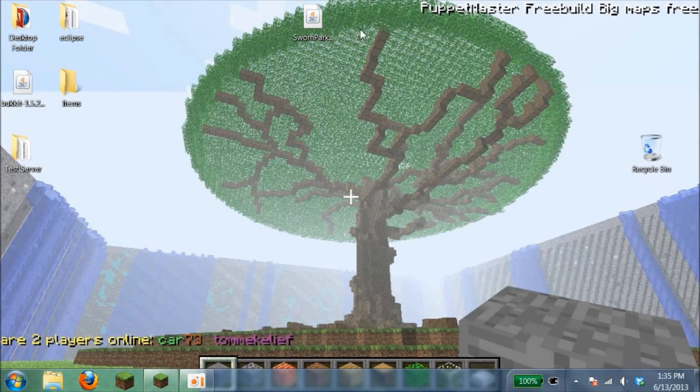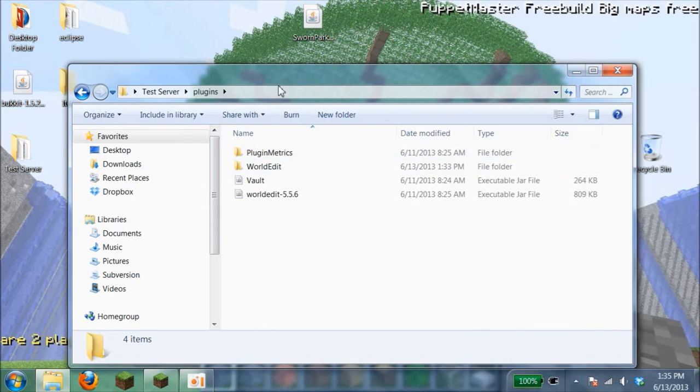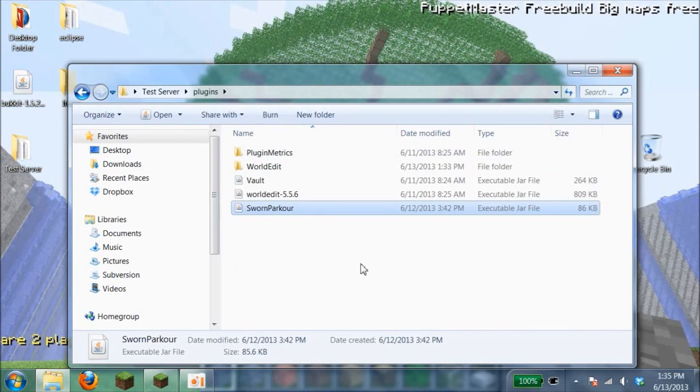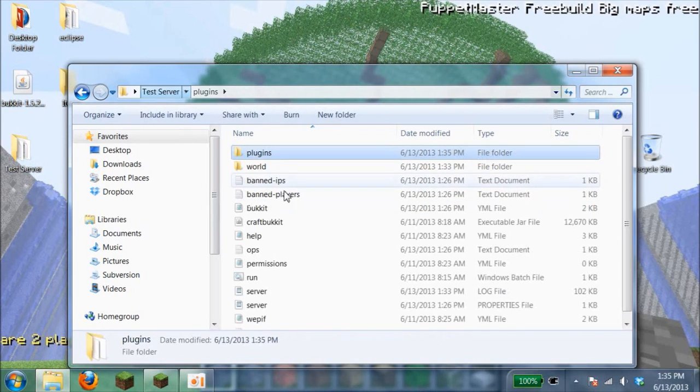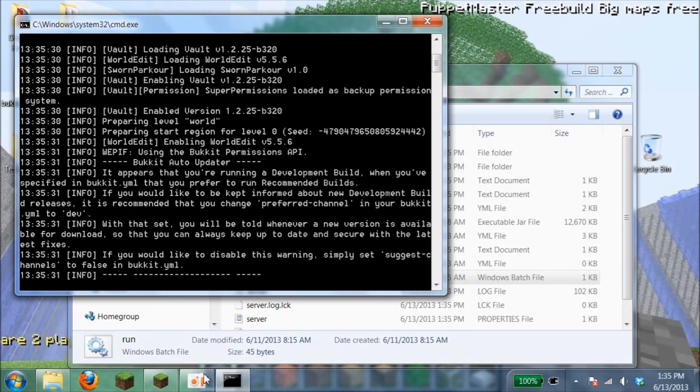Extract the file — it'll put it to your desktop. Then open up your server if you can, unlike me because I have a slow computer. Go into your plugins folder and drop it in like usual. Once you have that done, go ahead and run it. It'll generate a folder, and in that config folder you can edit however you want.